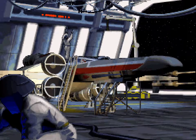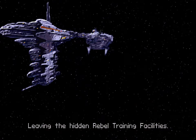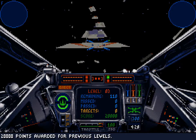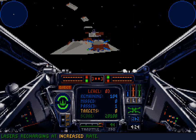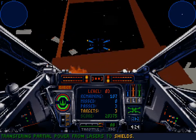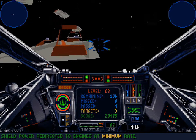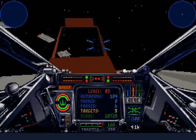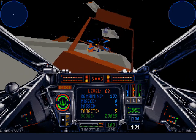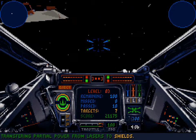I need some practice using the joystick to shoot, because right now I'm not so great with it. So I will switch to dual, and start shooting at the targets. With the partial recharge of the lasers, I'm quite a bit slower, so I'm going to offset that by having my shields slowly diminish, and try to keep my shields up by transferring power from my lasers to my shields on occasion.